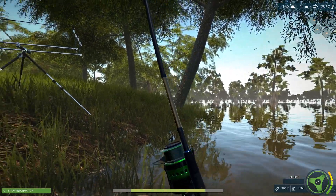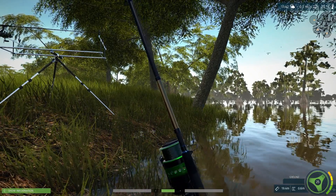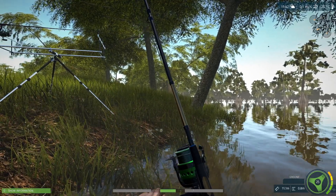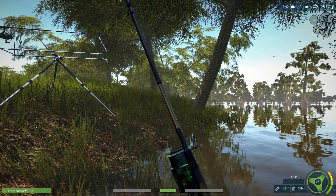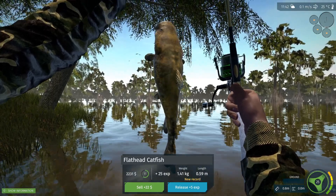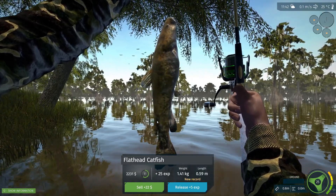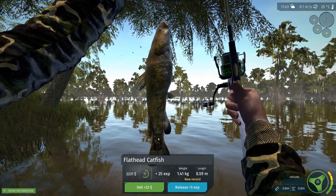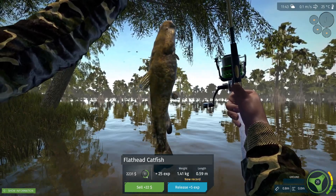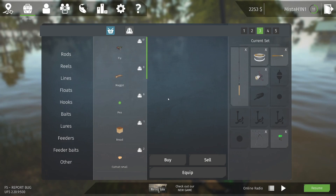I'm going to face this way so when we hold the fish, the light is shining toward it. A flathead catfish! I'm really happy we caught it, but wow, is that texture ugly — it looks fine down here but up there it's just yikes. Okay, flathead catfish — I'm happy for that.